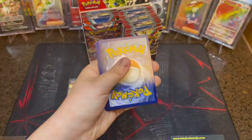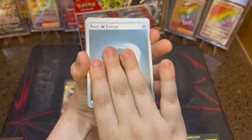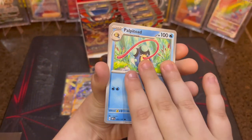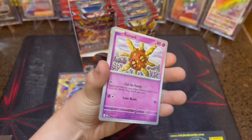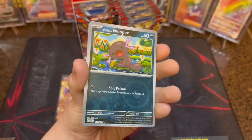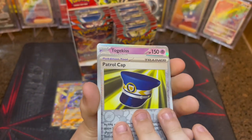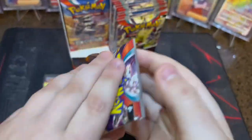We got the code card on the front. Darkness Energy, Wiglet, Squavit, Pelipitoed, Ziggoon, Diggersby, Solrock, Houndoom, Pauly and Wooper Reverse, Patrol Cap Reverse, and Togekiss Hollow. We got a few packs left guys — we can still clutch this up.